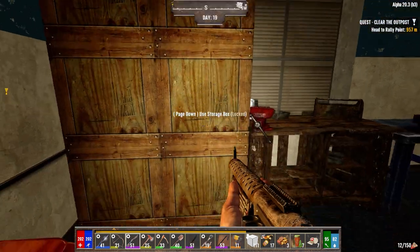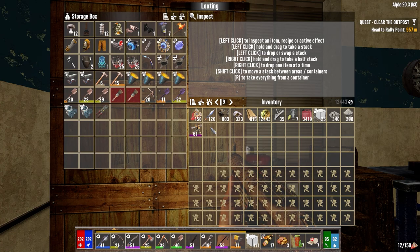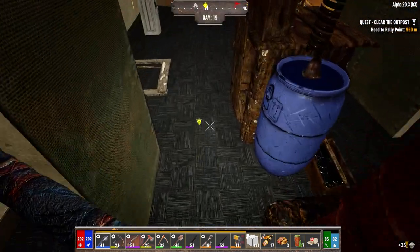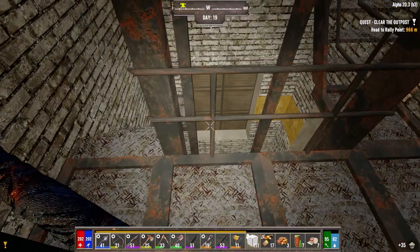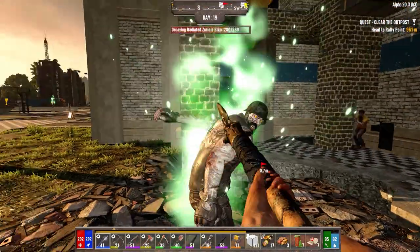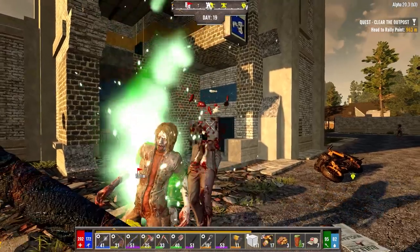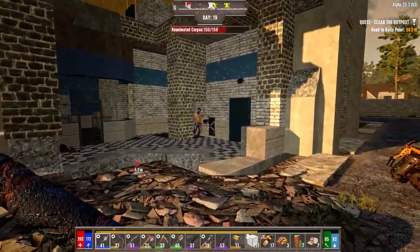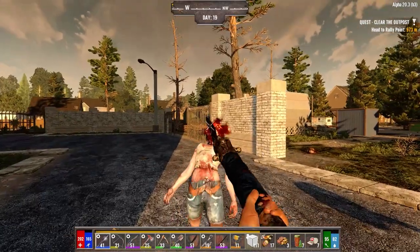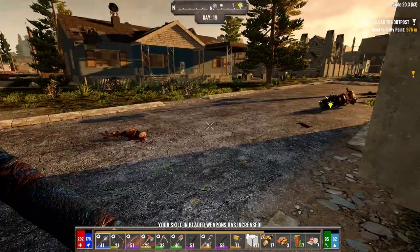I made a couple of black dye last night because we had enough for it. We need more pages - 39 pages so far. First things first, let's go down and murder the zombies like we always do. I did manage to kill a couple of them last night with some arrows to keep them quiet. I also made a bunch of gas last night - we had like 300-something oil, so I was able to make like 3,000 gas in the chem station.